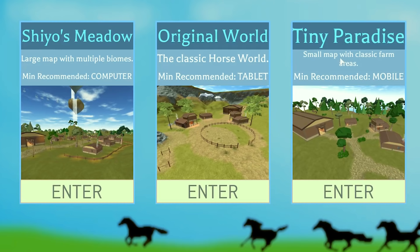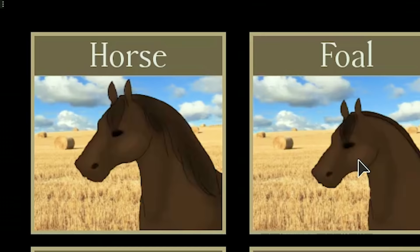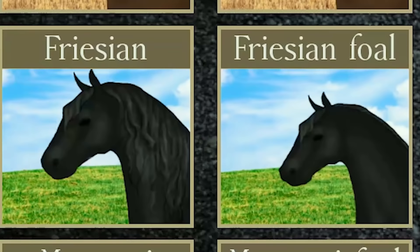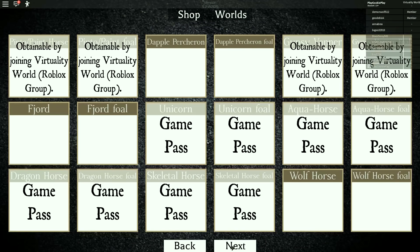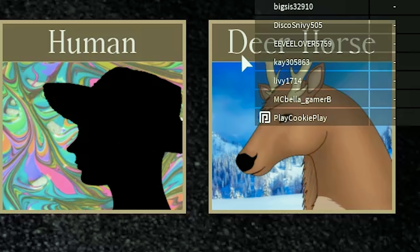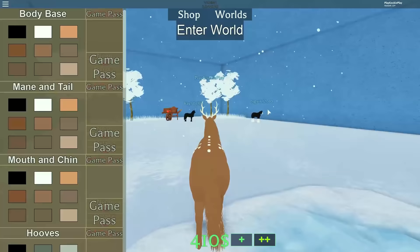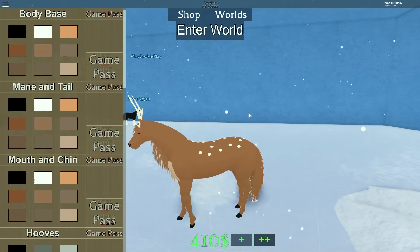Now which world is which - the original or the tiny? We'll go to the original. Now the hard part: picking exactly which type of horse I want to be. Horse, Arabian, Clydesdale, Frisian, Shetland... do they have any new ones? Snake horse, deer horse - oh I want to be the deer horse! Going to the winter hangout world.